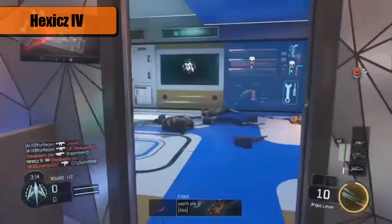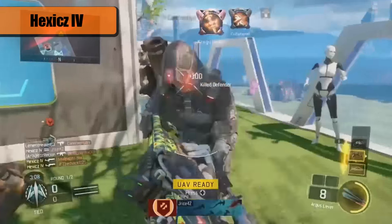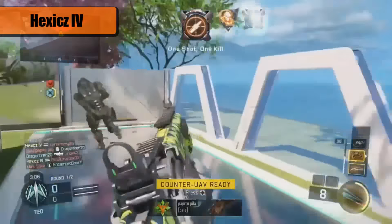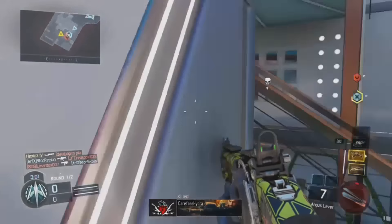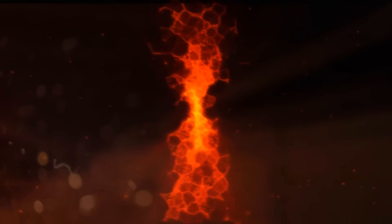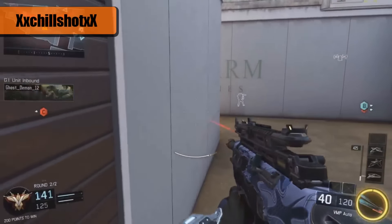Coming in at number two from Hexes IV, we are back on nuketown. He gets a guy from the back and pulls out his Argus. Now this isn't just a ripper, but this is good — he goes from ripper to Argus to ripper to Argus. I know it's not just the ripper, but it's really cool, and he ends up with an ultra kill using the combination of his Argus and his ripper.